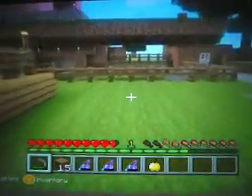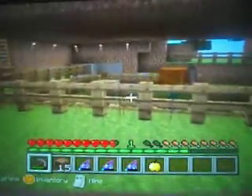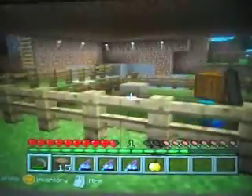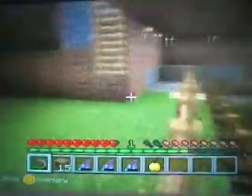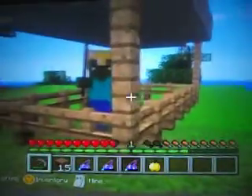I've got two zombie villagers here — a baby one, and for some reason he's got a pumpkin on his head. I think he's getting ready for Halloween. And there's another zombie villager baby one here. But as you can see they're all wearing armour. He's not wearing armour, he's just got a pumpkin, so I don't know if it's going to work. But I've actually caught another one here, and zombie villagers look like that.